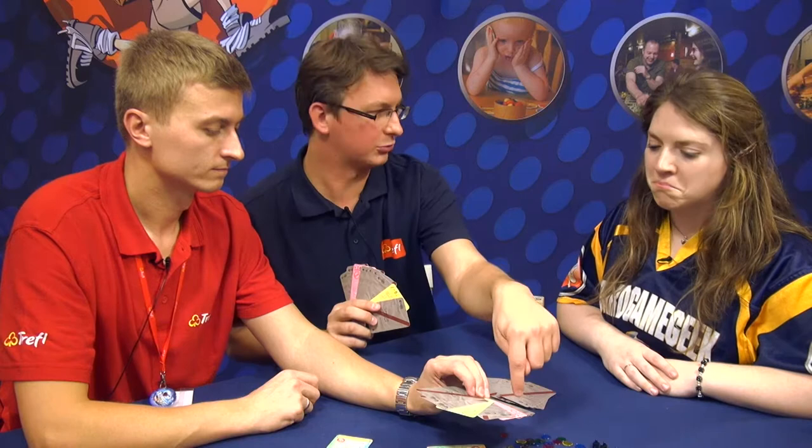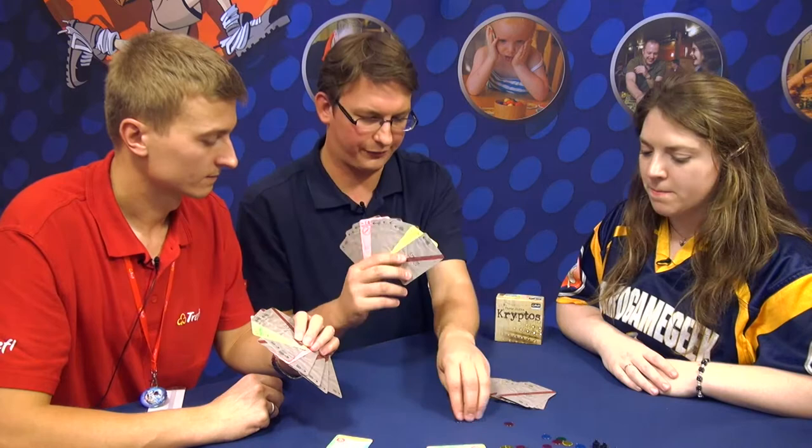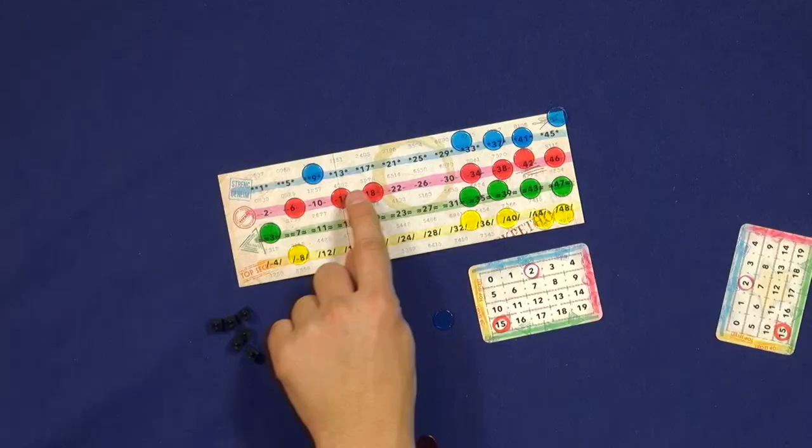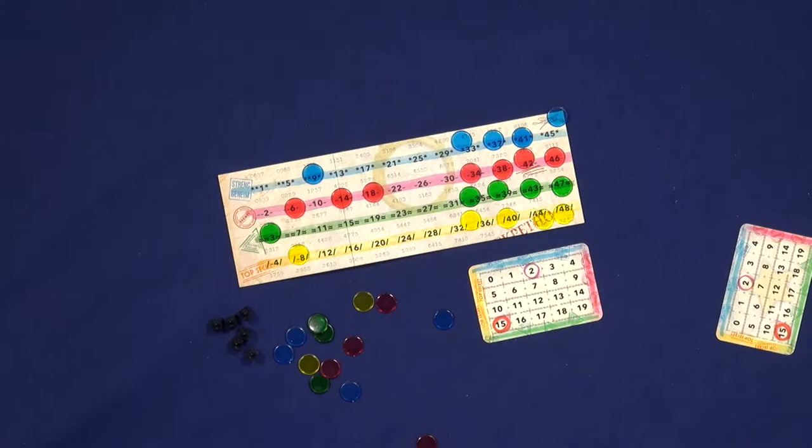And how do we play? We have our cards hidden. We have two cards revealed and as you can see on the board we show which cards are revealed. So we are guessing — we also have markers of the color of cards which are hidden in our hand. We are trying to look at other players and find which card they have. The cards, which is important, are arranged from the smallest to the highest.